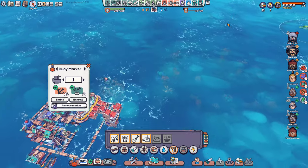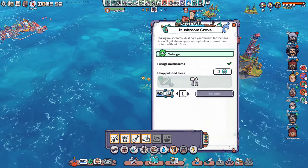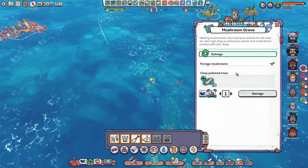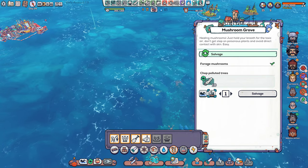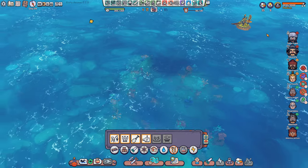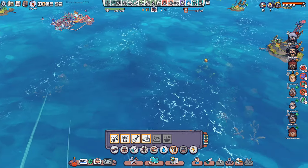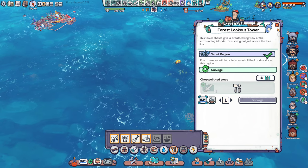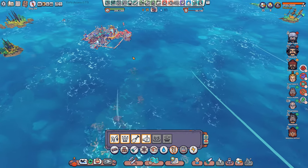Let's get the boat out — we need seaweed pronto. I think we should build another boat yard too. We're getting that seaweed. We probably use the mushrooms — oh no, I didn't want to do that. All right, we might as well take it since we used tools to unlock it already.